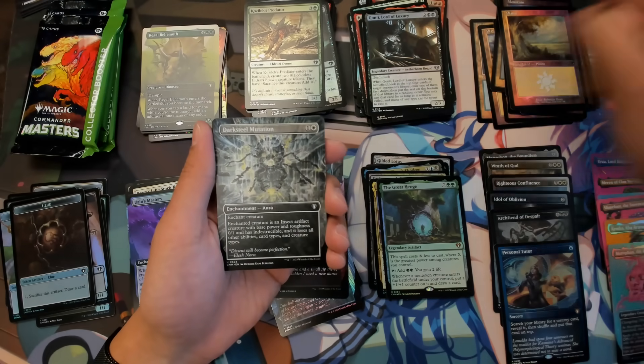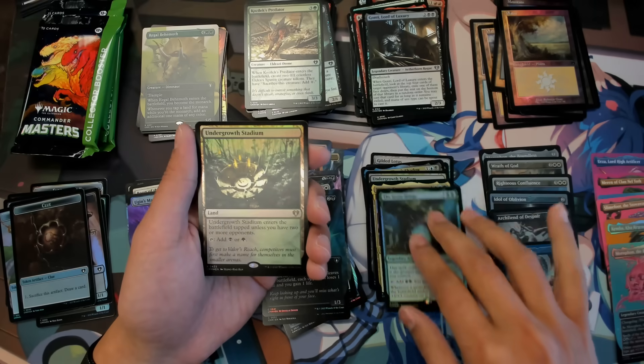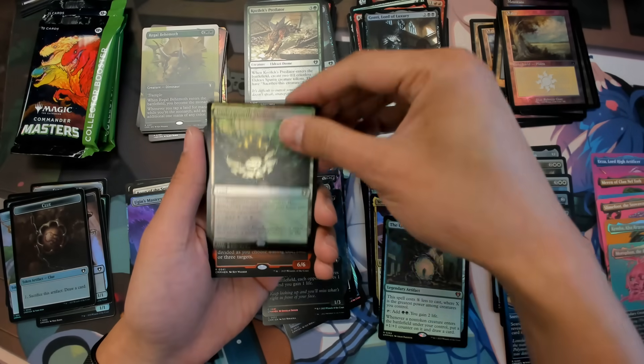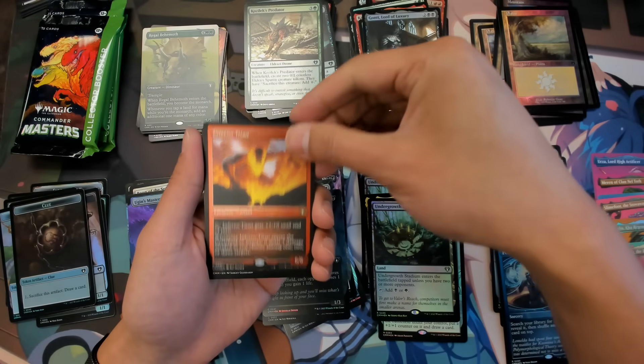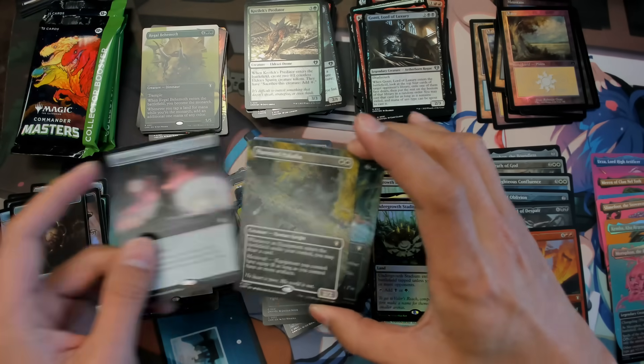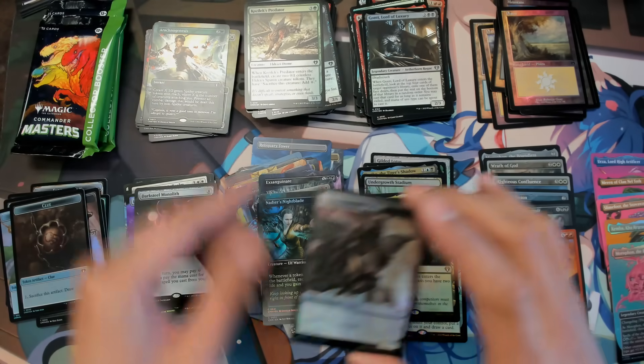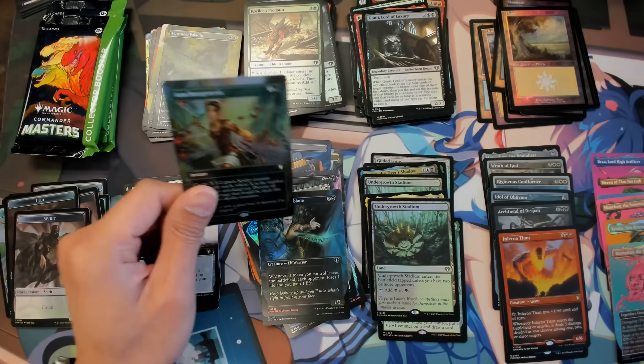Darksteel Mutation, Frantic Surge, Lightblade, Undergrowth again — we got one before — Infernal Titan, Darksteel Monolith, and we got Purestone Paladin — that's cool art — and then Archanol Genesis — that's quite a nice art as well.